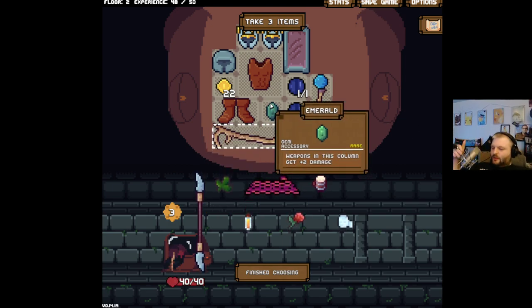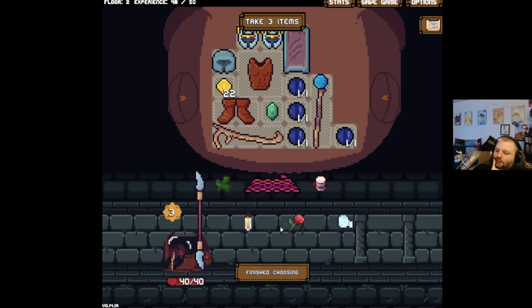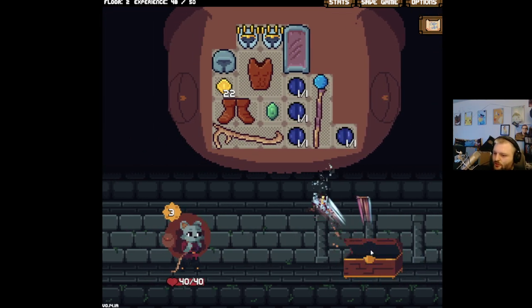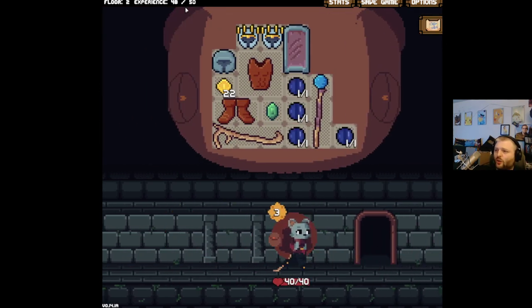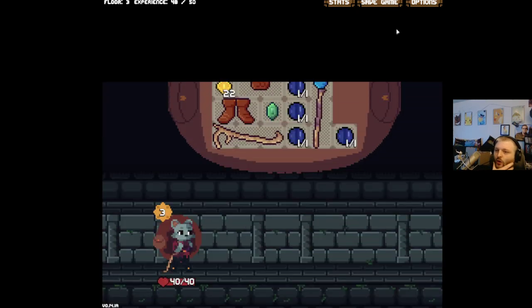Lose three damage to get one extra thorns every turn — nah. What we really need is to condense these gems. I don't think this boss will be too hard. We're two experience short of a level up. Crypt finale — oh no, we don't have a key.